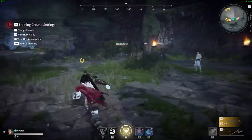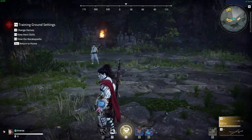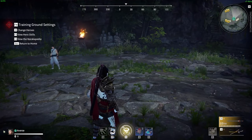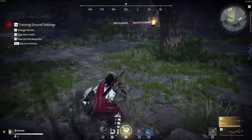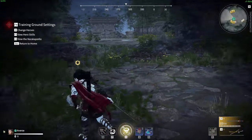The first thing I want to go over — arguably the most important thing you need to learn — is tap dodge and hold dodge. The pro of using a tap dodge is it has a longer lasting iframe. When you tap dodge backwards, opposite the direction your character is facing, you get the longest iframe. Let me show you what they look like.